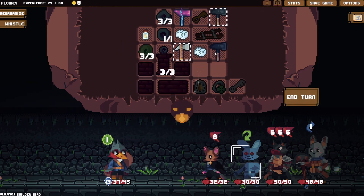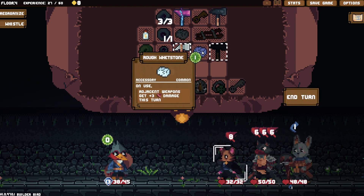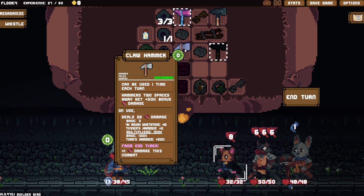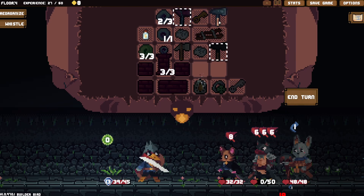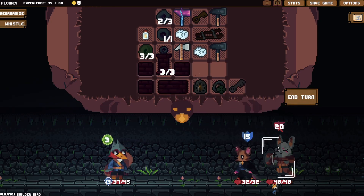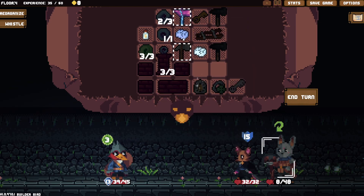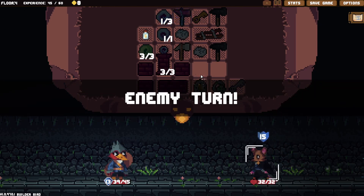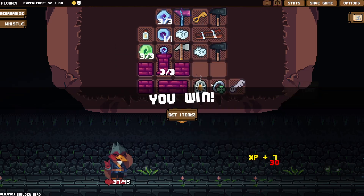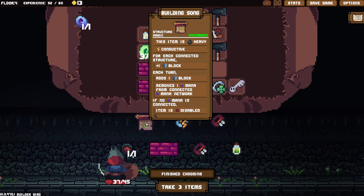We can do it again — 30 damage, 32 damage! He was doing 27 before. I guess this guy because he's doing a heap of damage — two gone, then this guy. Lucky building song: for each connected structure, plus one damage.